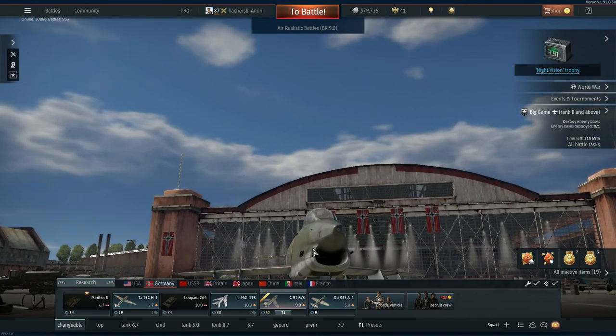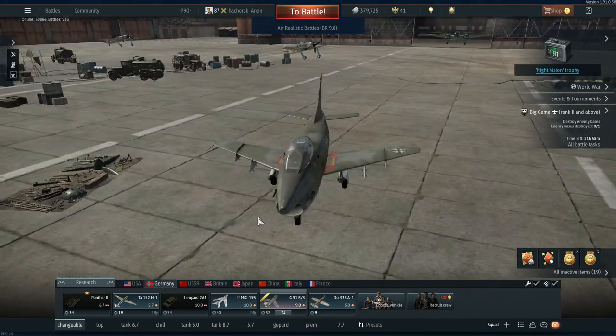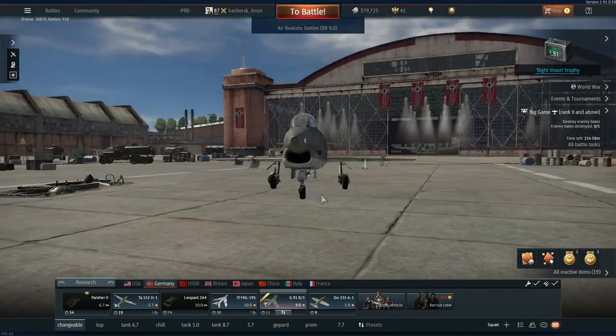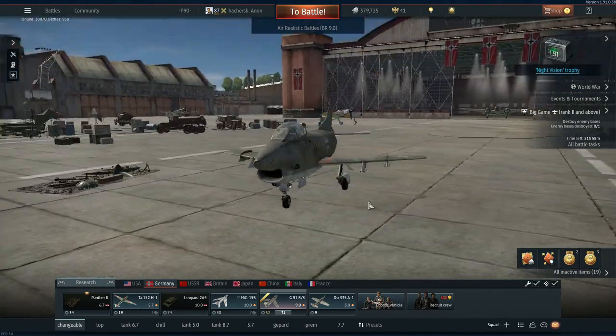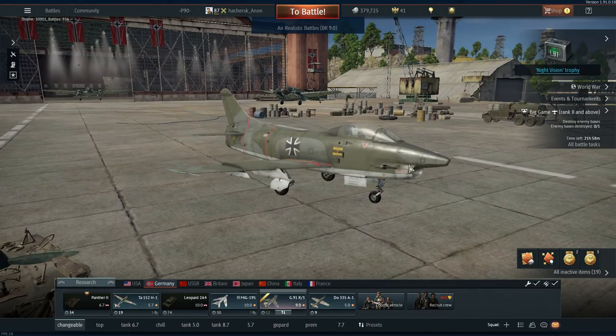The D4 cannons are far, far better than the 50 cals you fly out with on jets like the CL-30 and the F40 Sabres in the Japanese tree. For jets, the 50 cals are very difficult to use and just don't do the damage you want, but these D4 cannons do the damage. However, as we'll see later, they are not as reliable as other 30mm cannons like the Adens or the NR30s.